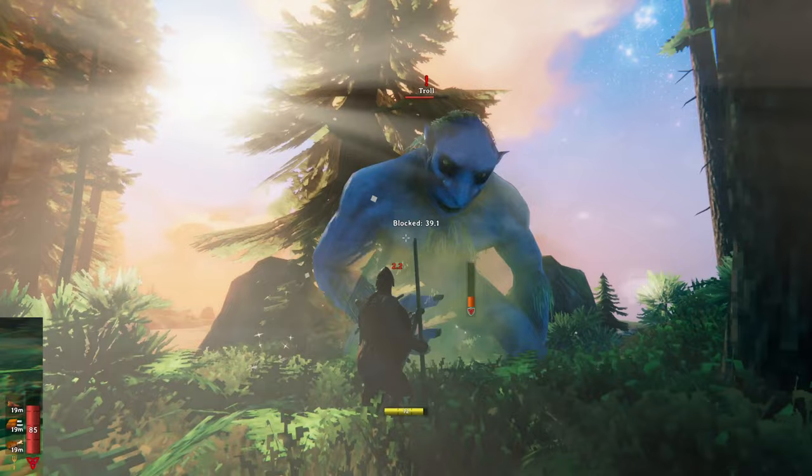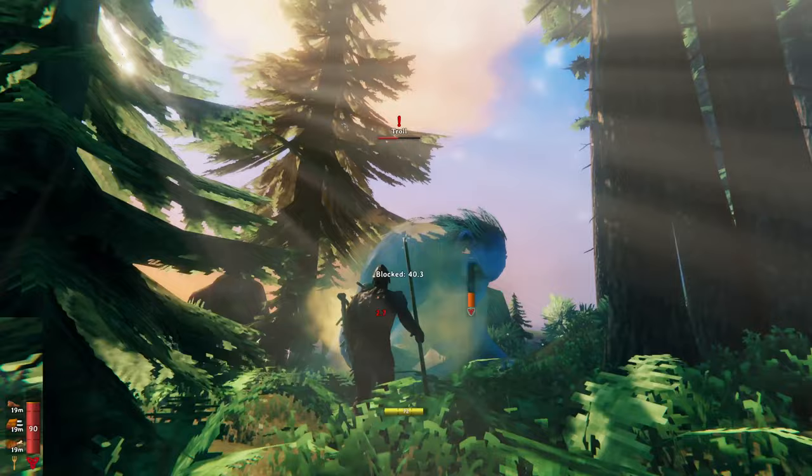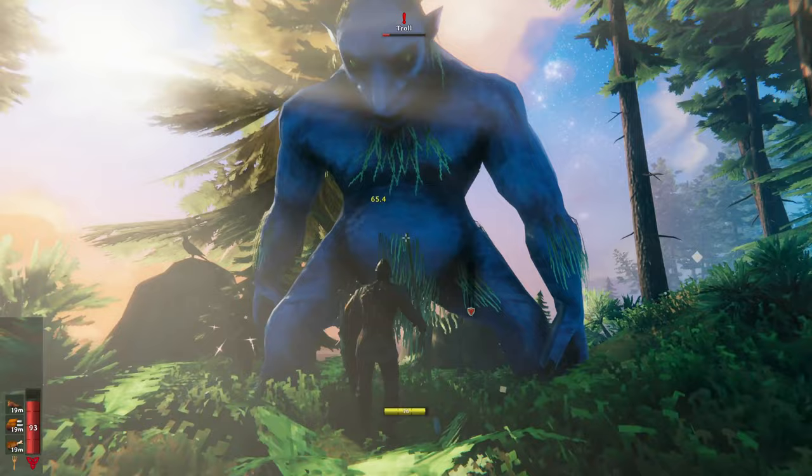There's another option. The bone tower shield becomes available very early in the game. Eating all three health foods even below this tier makes your stagger meter large enough to withstand troll attacks while blocking with it. Just stand, hold your block, and attack when you can. Basically no skill required.